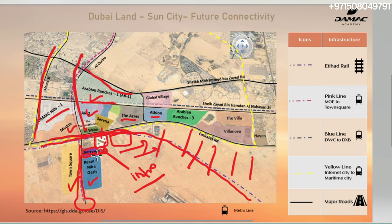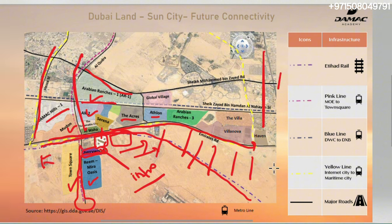This is excellent connectivity — you have two access areas. On this side, we have the Sheikh Maktoum Airport coming up. This side is obviously the Dubai International Airport. And if you go along Emirates Road, you can easily connect with the Al Ain Highway over here, and it's like 20 to 25 minutes road to downtown. Excellent connectivity. Again, we have Etihad Rail. We have the Pink Line, MOE2 Town Square coming in the future. We have the Blue Line coming, and of course the Yellow Line. These are all metro areas, and we're connected to all the major roads.